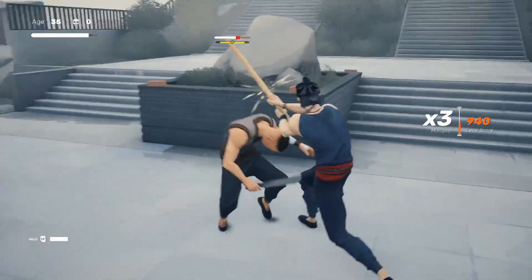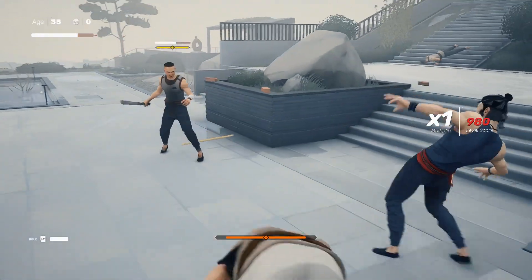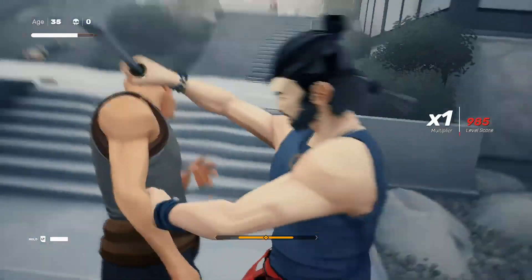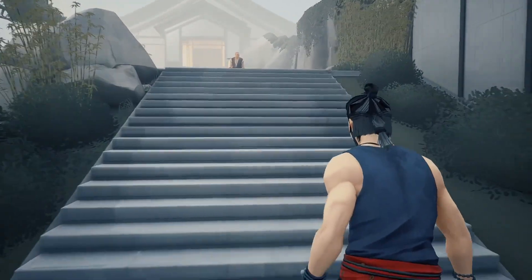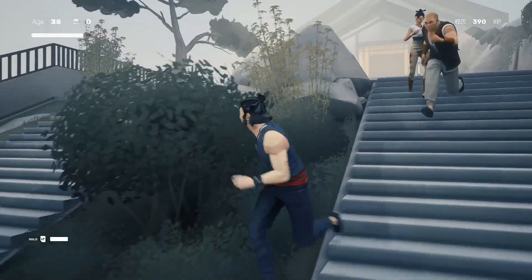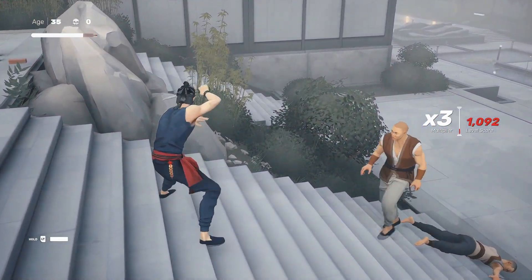Dodged that — avoided that. I randomly pressed RB and didn't realize he was gonna throw his weapon, and I caught it. So then I use this weapon on that dude, because the other one I can trip. Let's use this — kill him in one hit.